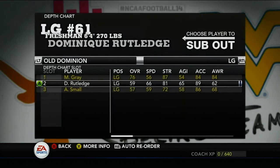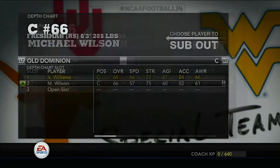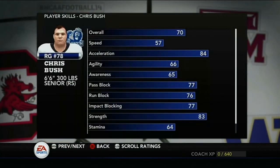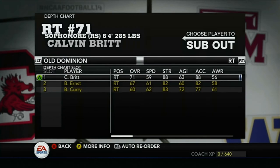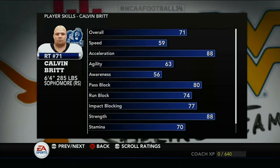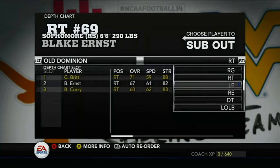At center we have Xavier Williams, 78 pass block, 70 run block. Backup Michael Wilson: 73 pass block, 73 run block. Right guard Chris Bush: 77 pass block, 76 run block, 70 overall. Backup Joey Mead: 75 pass, 73 run, 66 overall. Calvin Britt at right tackle is a redshirt sophomore — 71 overall, 78 pass block, 72 run block — could develop into a pretty good player.